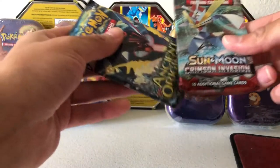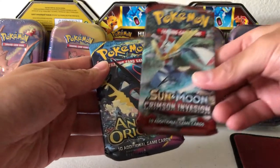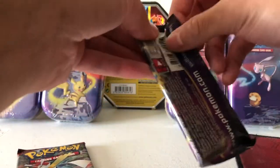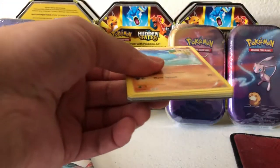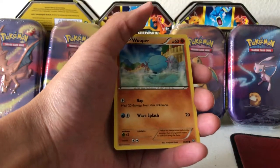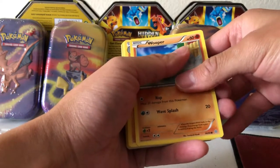And it looks like that's the case here. We got Sun and Moon Crimson Invasion and X and Y Ancient Origins. Wow, X and Y is old school. Let's start with that one. That's kind of expected for these kinds of products - the Pokemon Company just packs old boosters into it and sells them. But there's still some really cool cards in these sets, so let's see what we get.